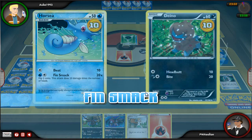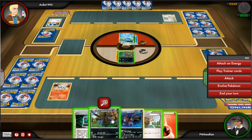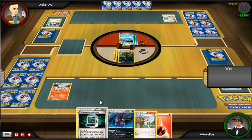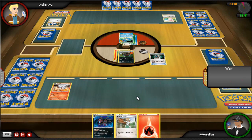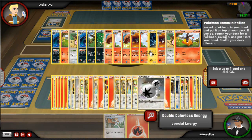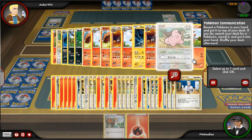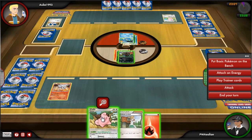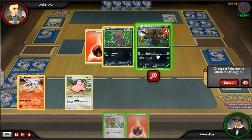He puts another energy onto Horsea and then attacks me for 40 damage — I misread that initially. So I'm going to be able to evolve my Zweilous and P-Com out for a Cleffa just in case I need to get a new hand.